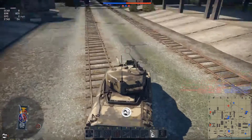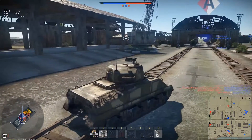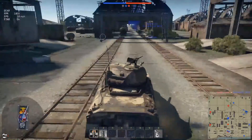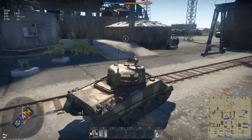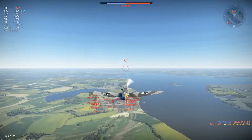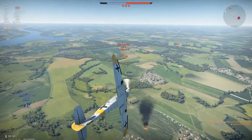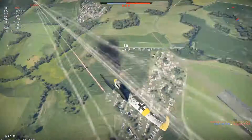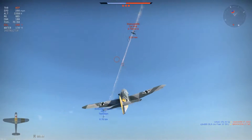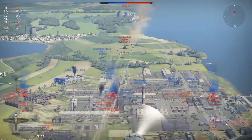Did you know that you can actually use planes to scout out the objectives? While your tank is idling on the ground, you can use a plane like a drone — similar to Rainbow Six Siege where you put down the drone, go around, check where everyone is, and then go right back into your main vehicle and go back to destroying everyone on the ground, because you know where they are and where they're pushing.